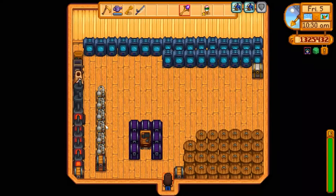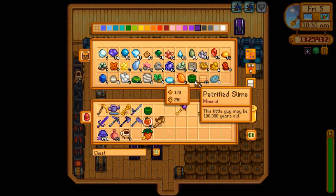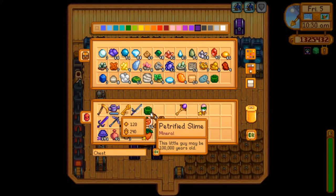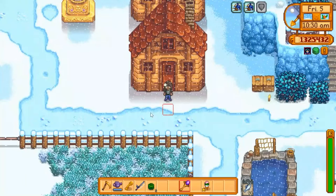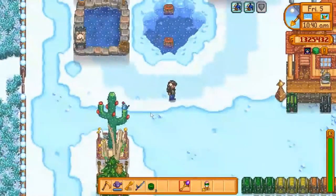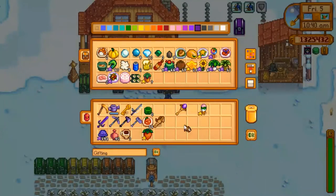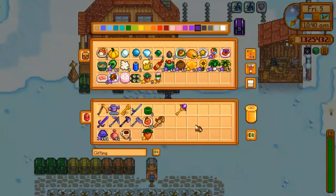Now I need to find a gift for Gunther, and I believe he mentioned at one time he likes petrified slime. Let me go back in here and see if I need petrified slime — yes I do. Let's grab these out of here. I'll leave one and put the other one in the gifting chest for Gunther. I also have an ice cream to give to Martin, but I know he doesn't work on Fridays.